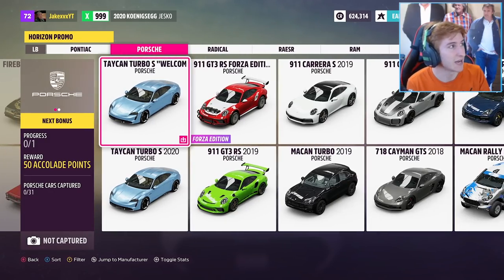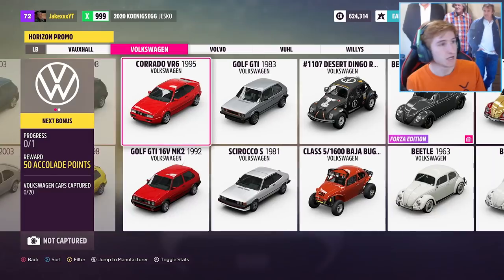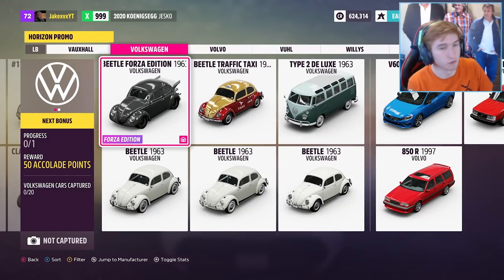Next one is the Porsche 911 GT3 RS Forza Edition from 2019. It comes in a red and white — a very odd colour combination, but it looks kind of cool. It's got rally lights on it, not sure why. Up next, the Volkswagen Beetle Forza Edition from 1963, which has a weird big wing on the back and comes in a metallic grey. I've actually got one of these so I'll show a little bit of gameplay — sounds cool, the tyres look great, and the plate is obviously a Forza Edition plate, just what you'd expect.